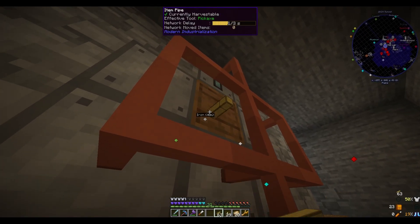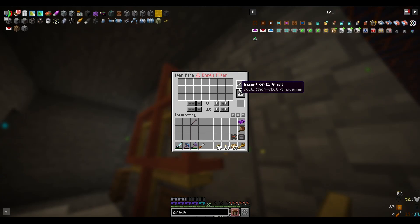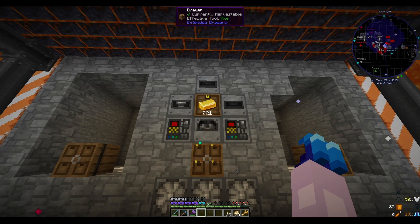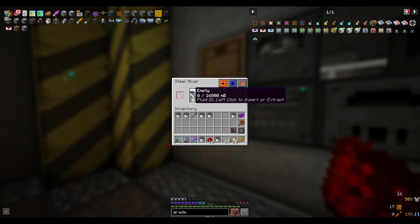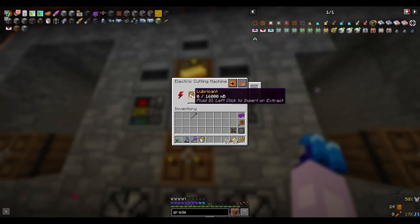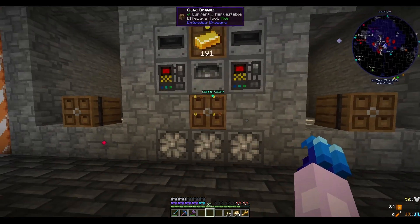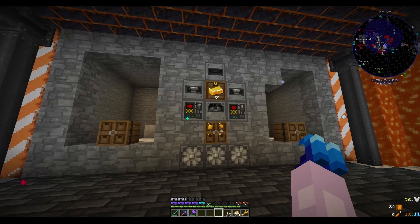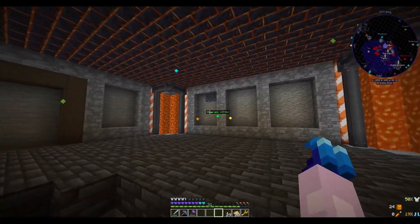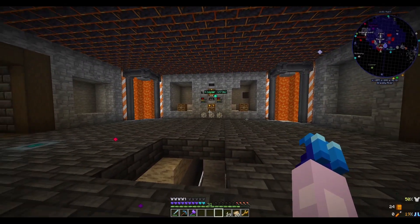Now we just need to do our item pipes. We make sure we set everything to in and out blacklist, lock all of our drawers, and begin the process. I left out one step by accident — we need some lubricant, and that allows that one to fire up. Now we just need to decide what items we're going to allow into the drawer. We're going to use this same design concept for quite a few other materials, and once I have a little bit more of this set up I'll come right back and show you what I've been up to.